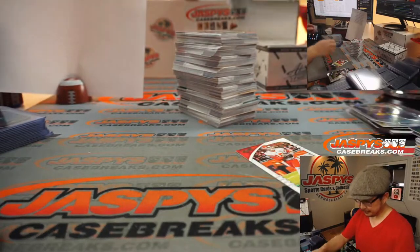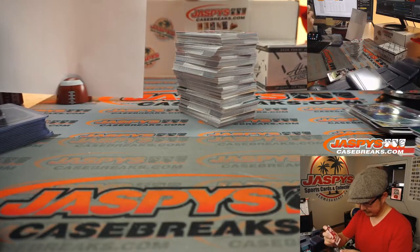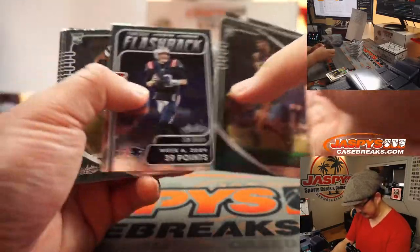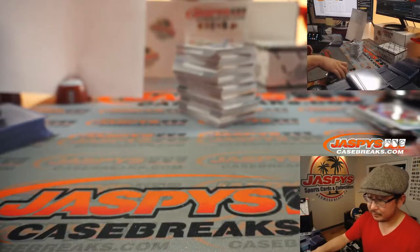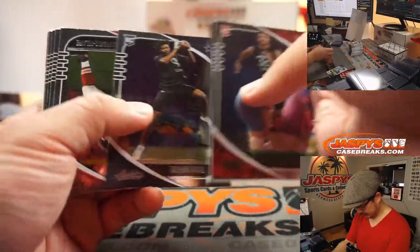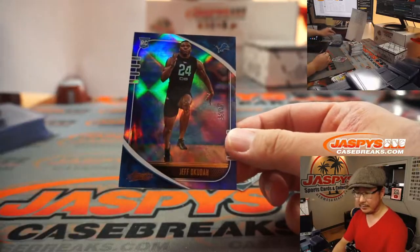Hopefully everyone's doing well. Join our breaks on jaspeyscasebreaks.com — we'll be chatting football all week long, all month long, all year long. FSL is excited about college baseball. We've got Jeff Okuda for the Lions numbered 75, NFC North, David Alsop.